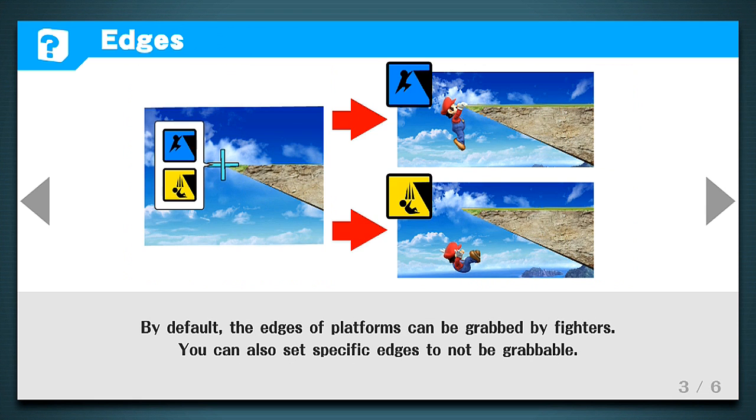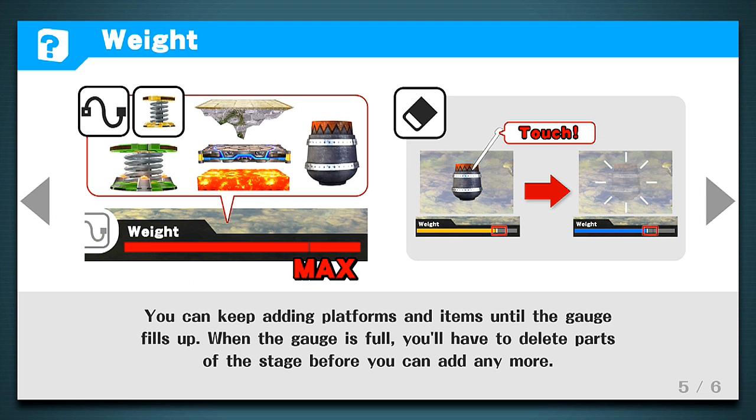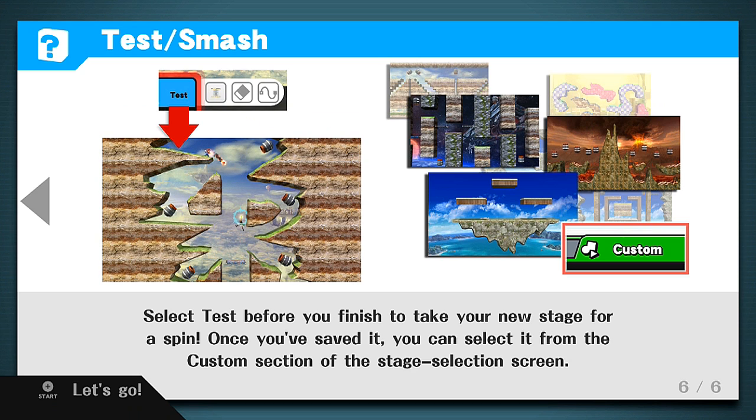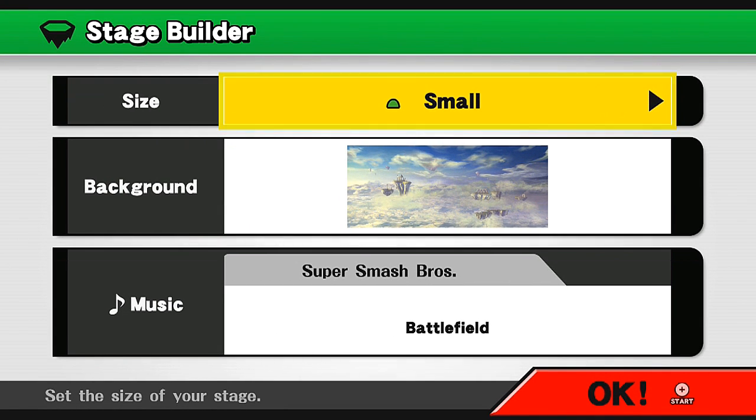'By default, the edges of the platform can be grabbed by fighters.' Oh, you can set specific edges — wait, why would you not let anyone grab the stage? That's just evil. 'Use the button on the bottom left to add items.' And you keep adding platforms and items until the gauge fills up. So there is a limit, which kind of sucks, but understandable — you can't just make it with like 300 cannons on each side.